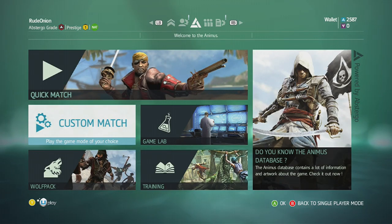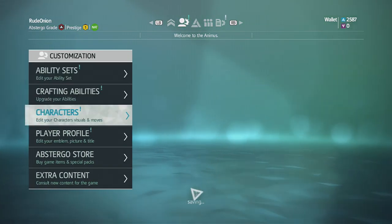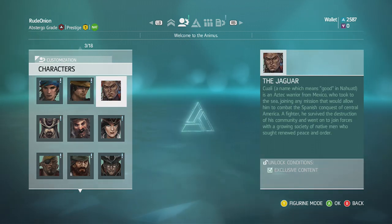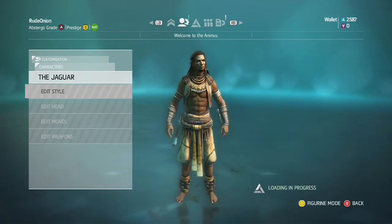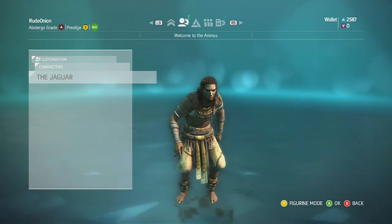Hey everyone, it's RootOnion and I just downloaded the character DLC — Blackbeard's Wrath, I think it's called. I'm gonna introduce you to how the new characters look. First up we have the Jaguar, whose name apparently means 'good,' so that's maybe questionable — I don't know, I guess we'll see.